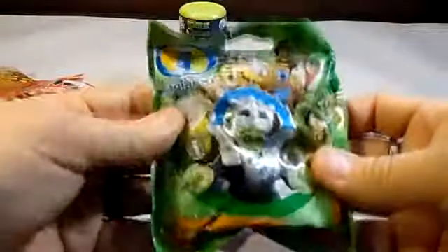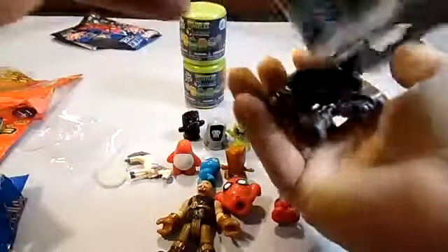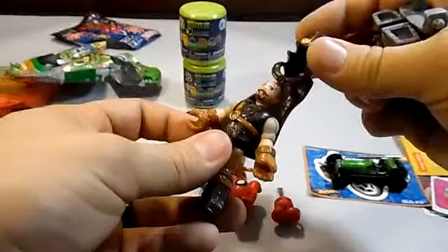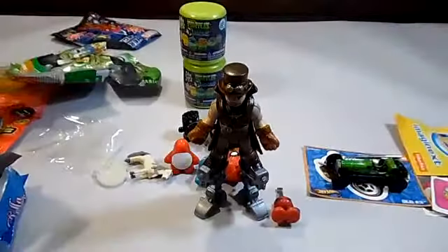Next let's do this Imaginext collectible figure — this is Series 2. We have him; he has a cape and a hat to go on, and then he has big mechanical legs, so that's pretty neat. Let's get those on him. There he is with his big legs — that is pretty neat.